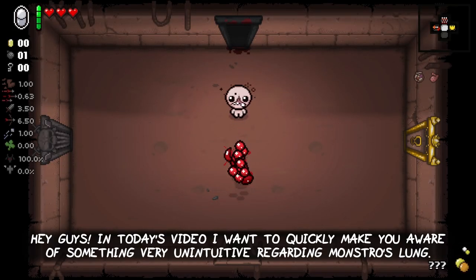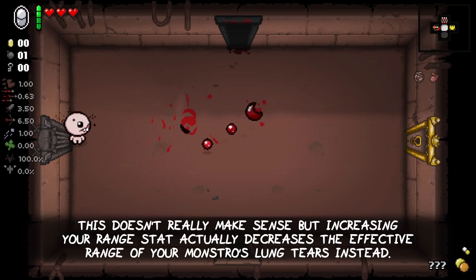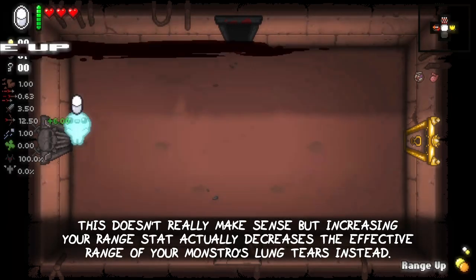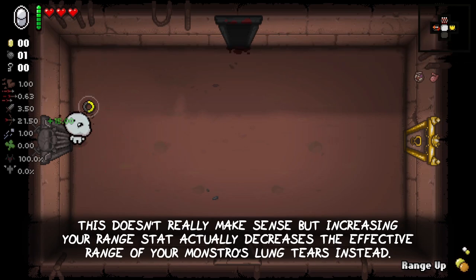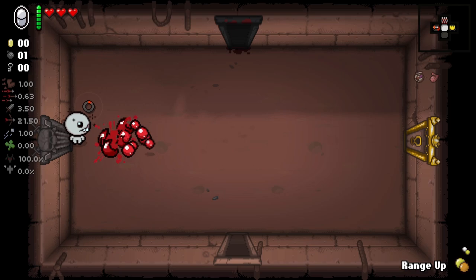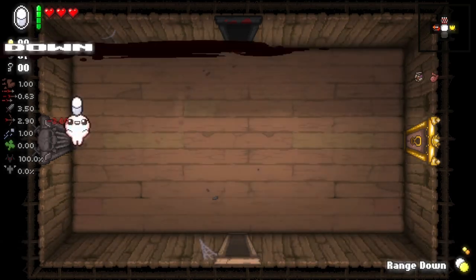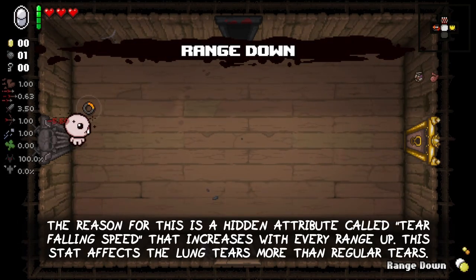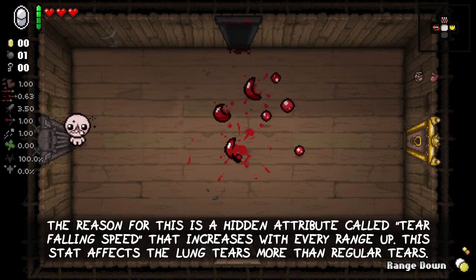Hey guys, in today's video I want to quickly make you aware of something really unintuitive regarding the Monstro's Lung item. This doesn't really make much sense, but increasing your range stat actually decreases the effective range of your Monstro's Lung tears instead. Decreasing the range stat on the other hand will increase the effective range of your tear cluster. The reason for all of this is a hidden attribute called Tear Falling Speed that increases with every range up you get. This stat affects the Lung tears more than regular tears.